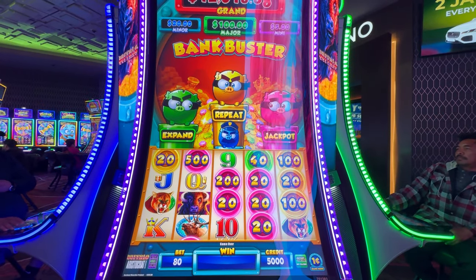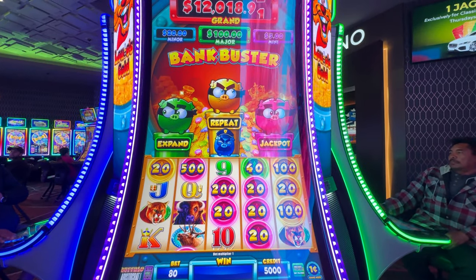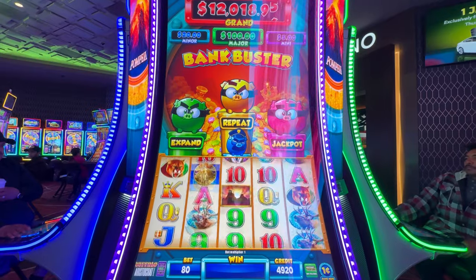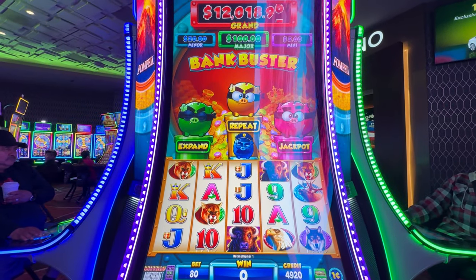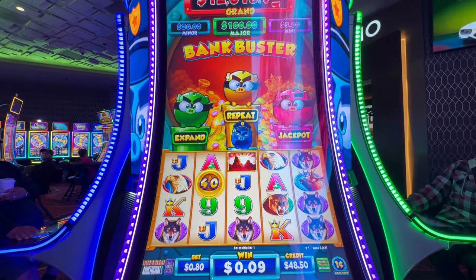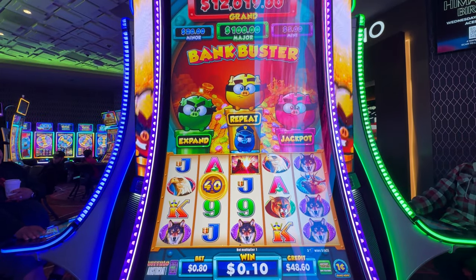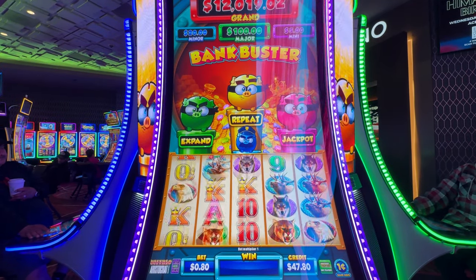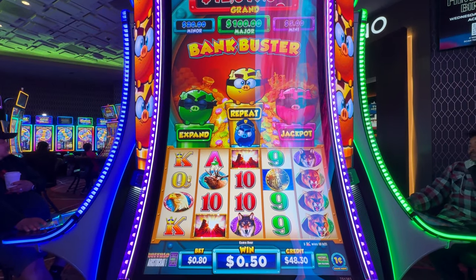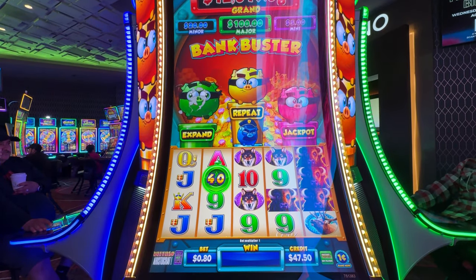Alright folks, we're gonna do some Buffalo Bank Busters, one of my favorite games. You can actually win pretty big with a low denom, so we're gonna start off with 80 cents. There are multiple ways of getting bonuses — you can get the bonus triggered with the different colored coins, or your traditional three coin Buffalo bonus, which lets you select the Bank Buster bonus or the traditional free game bonus.